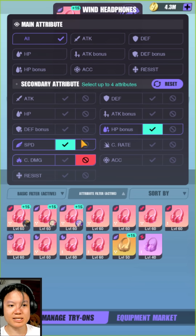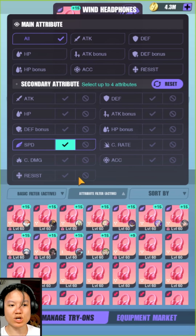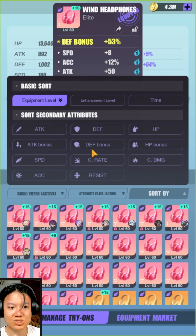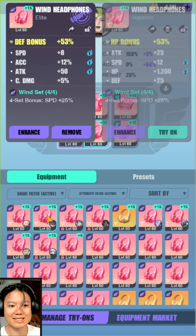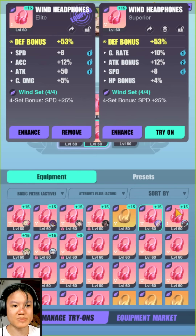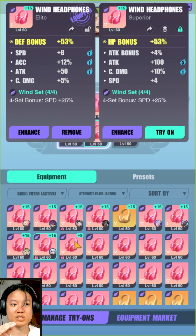Another major change — let me remove all the other filters. Let's say we're looking for the highest speed possible on a wind set. We can go to sort by and actually sort according to a secondary attribute. Let's select speed. This first piece has 12 speed, which is the highest, followed by more 12 speed pieces, and then we get 9 speed. Everything after that piece is 9 speed or less, so we have 8 speed here, then 8 speed again — everything sorted in descending order, which is very nice.